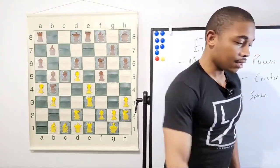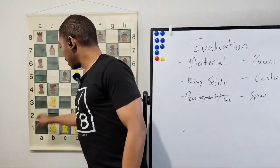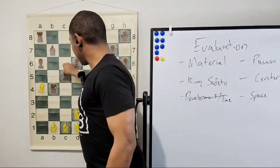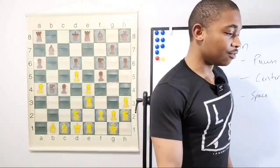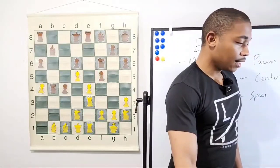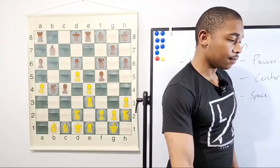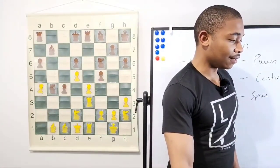Protecting that a-pawn, then b-takes-a4. After the c4 pawn moves up again, what are we doing next? This position is winning for white, just to let everybody know. The computer isn't really liking that c-push.